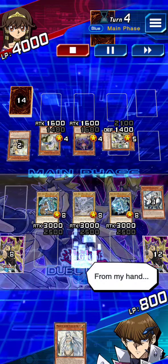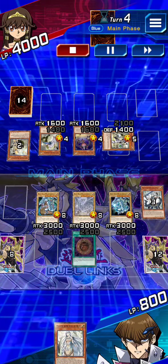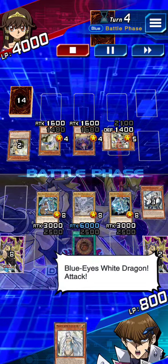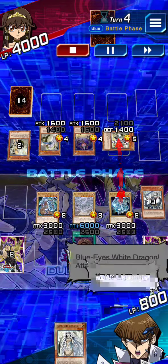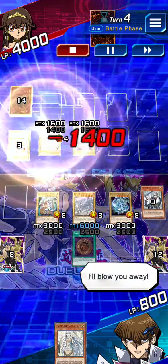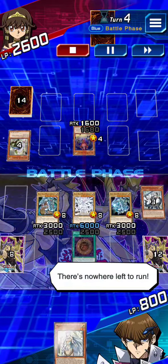From my hand I activate an equip spell. Let's battle, Blue-Eyes White Dragon. Attack — White Lightning! I'll blow you away. Attack! There's nowhere left to run.